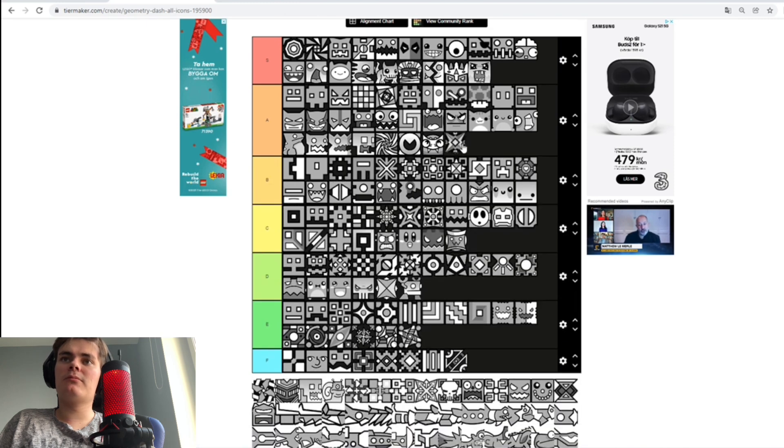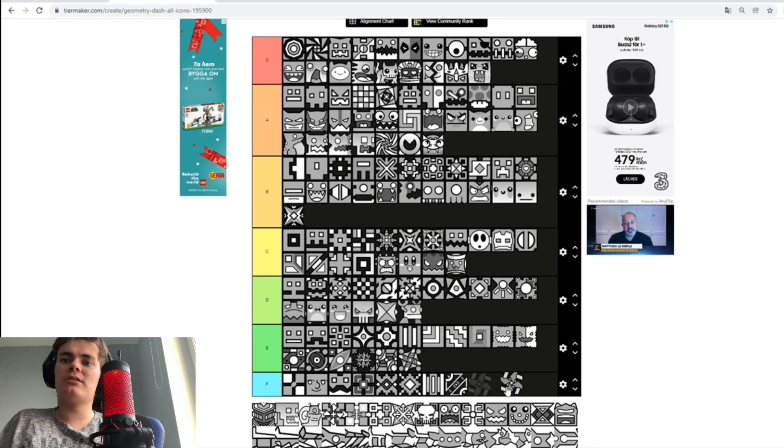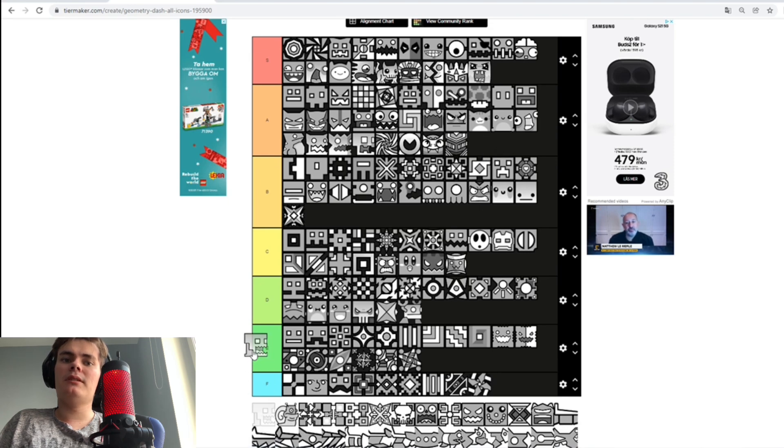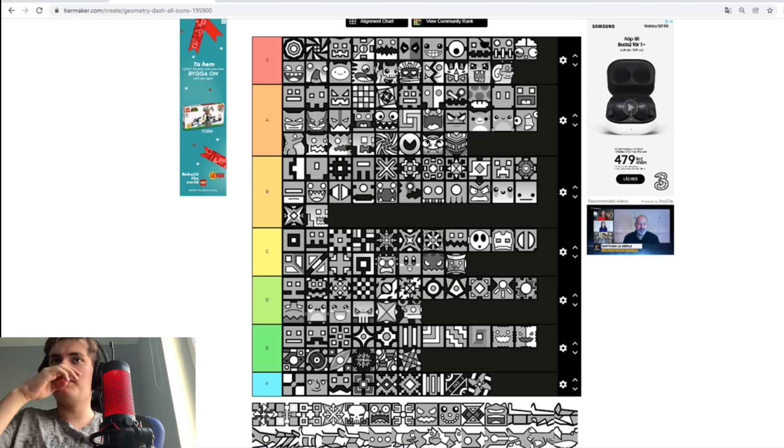And some cool-looking star — I think someone used this one, it's a bit cooler, B tier. This one with a lot of detail to it — Maxan uses this icon — A tier. Another skull — not as cool as the other skull — B tier. The snail icon — it's pretty derpy, I like it — S tier!